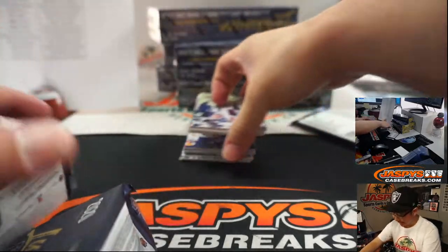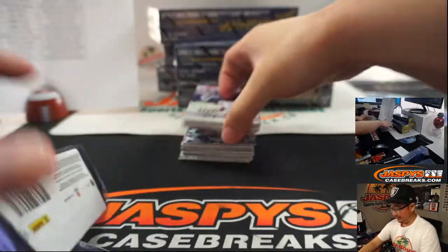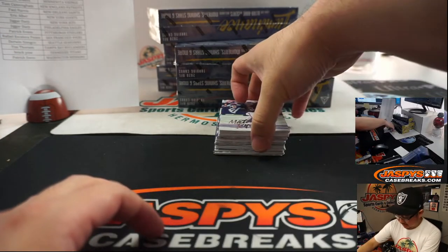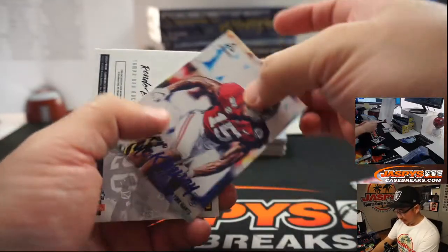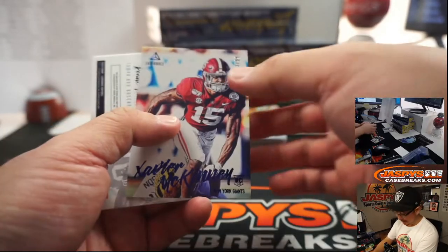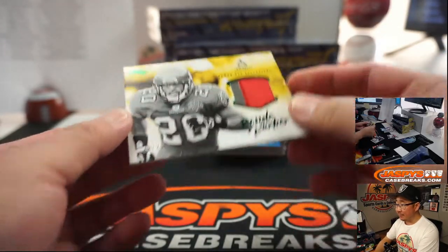Brock's looking for a one-of-one Derrick Henry auto — that's the best you can hope for with the Titans. You never know. We're modern-day treasure hunters, ladies and gentlemen. Sometimes X marks the spot and we get all the gold, sometimes it's just sand inside, but we'll find out. There's Rondé Barber out of 25, Tampa Bay Buccaneers — that will be for Tim T.